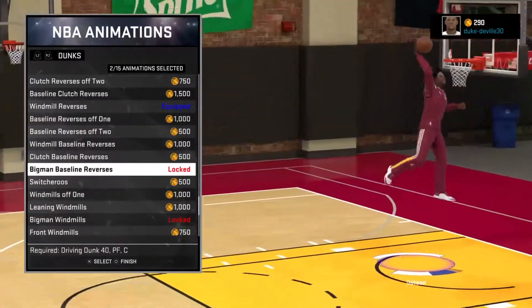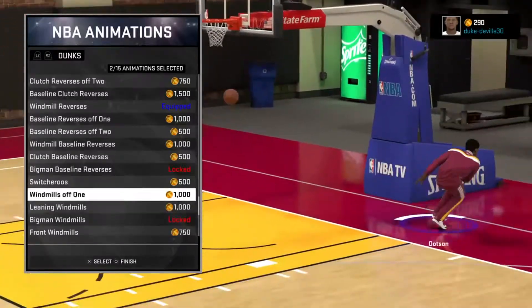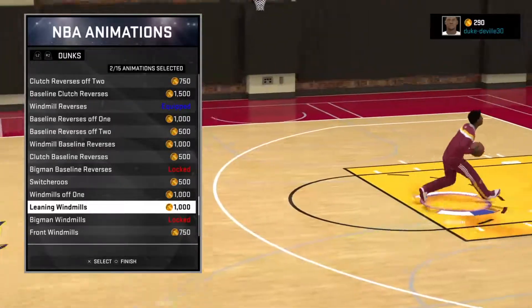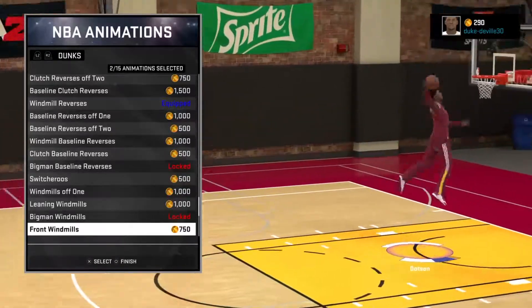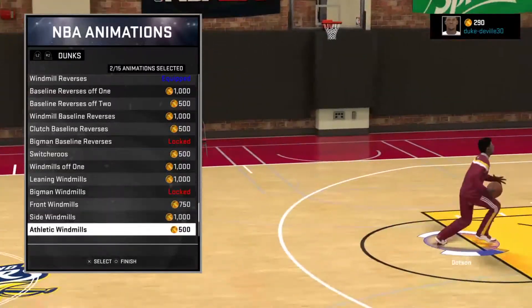We've got a whole bunch of natural ones but these are not easy — even for a lock, some of these you have to be powerful. We have windmill off one — that's kind of lame, I don't really like that. But that's nasty — like leaning windmill. In 2K16 I have the front one, that's kind of crispy, but I like the side one — that's fine.